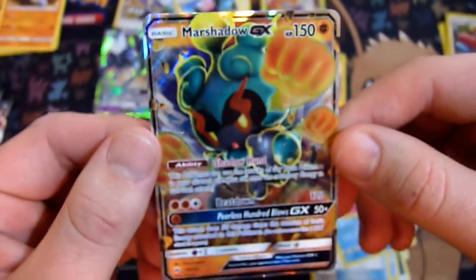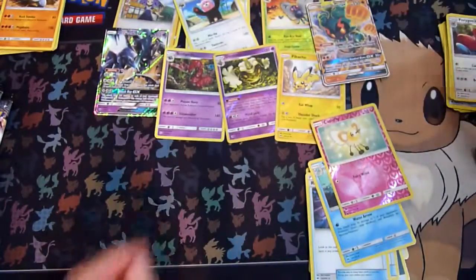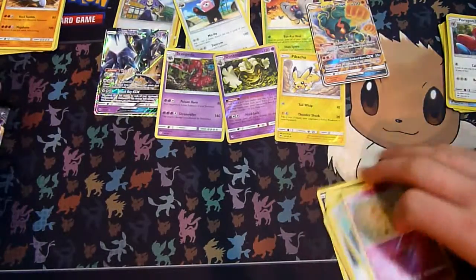This card is awesome — I want it. Marsh Shadow GX! But the card you all want to see is the Cutie Fly, right? No, look at this beautiful thing! All right, we've still got four packs to go, so here's my next one.